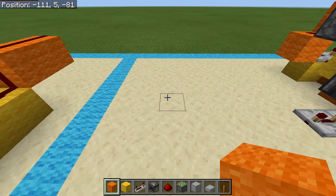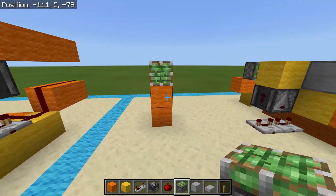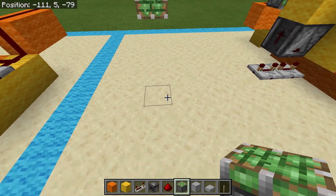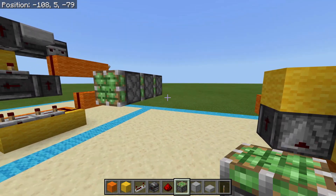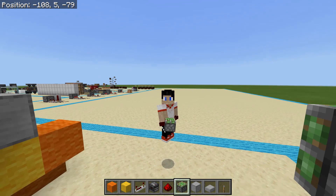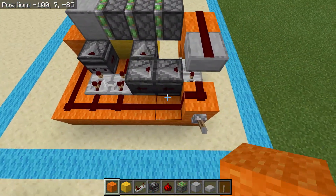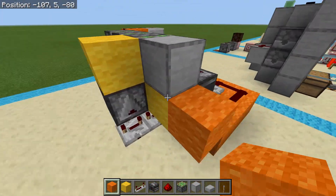Go ahead and select the location for your pistons. I'm going to build mine on the third block above the ground — that'll make sure I don't have to break any ground blocks to build this. I've used two different colors of wool: orange wool represents the extension of the pistons, and yellow wool represents the retraction.